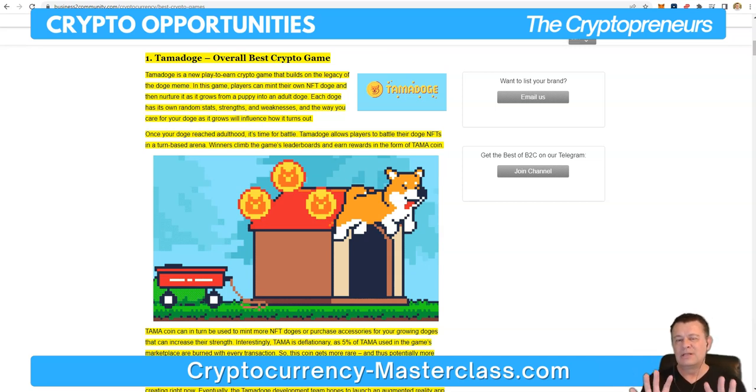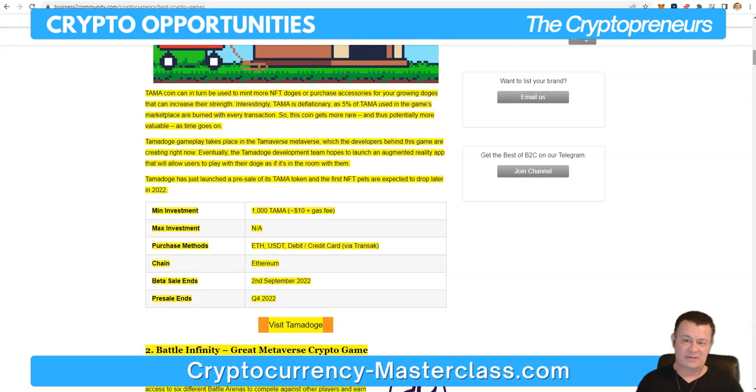Here's an interesting way to profit from play-to-earn games: simply investing in the coin. If you're not a gamer and not into spending time playing games, you can still participate in the growth of the game by investing in the Tama coin. Keep that in mind as we go through every one of these games — even if you don't want to play, you can still earn by getting in early on one of these coins, buying the tokens and just holding. That happened with Axie Infinity — a lot of early investors bought the tokens and made a fortune as Axie Infinity exploded.